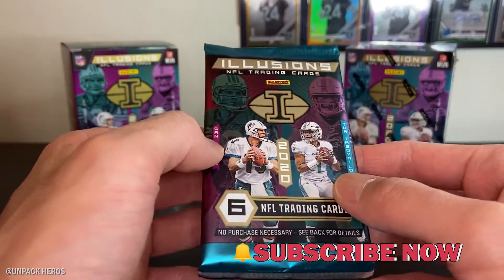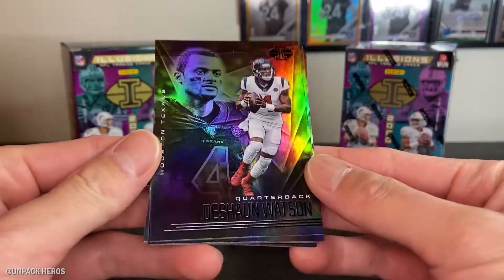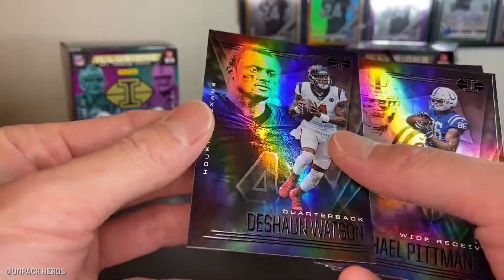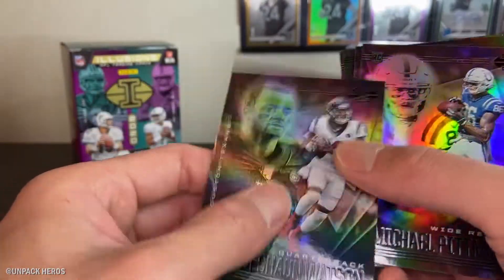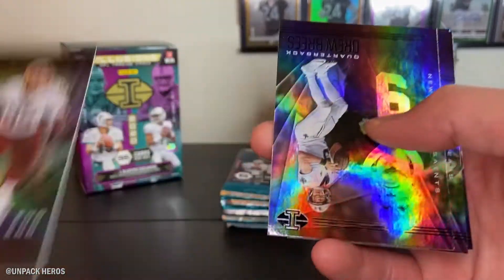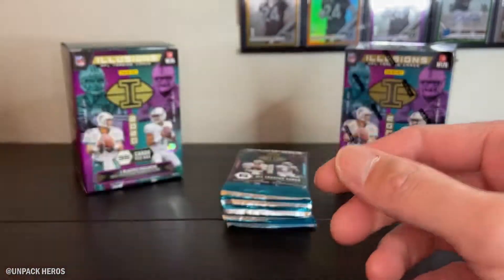Each pack comes with six cards and these are pretty slick packs - I like the packaging, that's pretty cool. Pack number one: looking at the cards, they're shiny, kind of foil-like. The card stock is a little different. I've opened Illusion basketball and the card stock on those was really bad, but these are a little better. We got Deshaun Watson, Michael Pittman Jr., Chase Young, Drew Brees, and a Colt commit rookie. So three rookies out of the first pack - not bad.